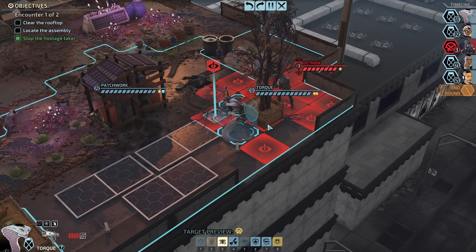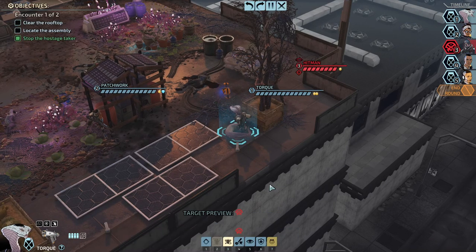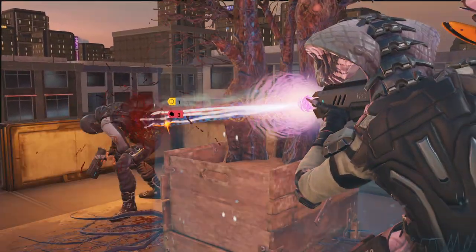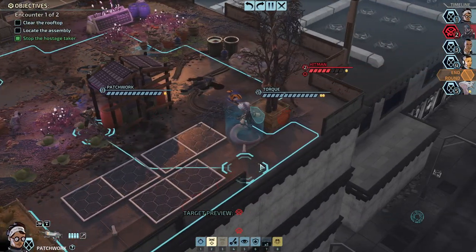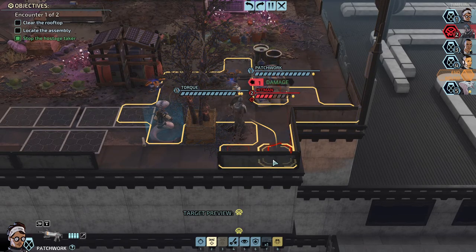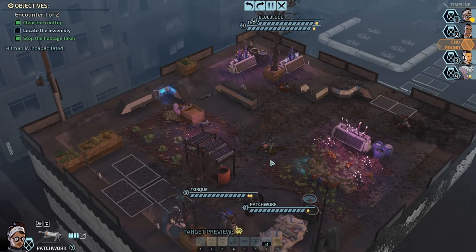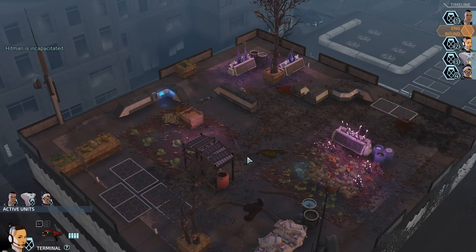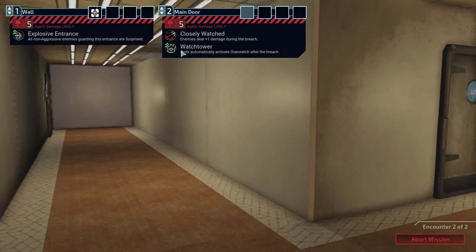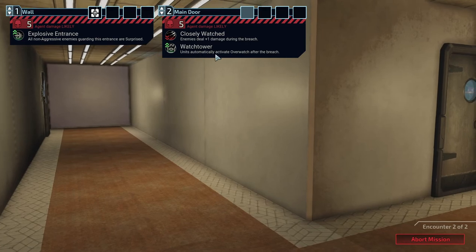Okay, how did we get this hitman guy? Wait, can we just come over here - oh no, we'd get busted. We would need to reload the weapon. I'm good to use it - this is an action though. Okay, come over here, watch my back. Oh, one damage - we can use the robot to kill him, or just shoot him in the head. Now we're going into the room - first we start on the roof. All non-aggressive enemies guarding this entrance are surprised - pretty surprising. Wait - enemies deal one damage during the breach, units automatically activate overwatch after the breach. Let's just surprise them, that sounds good to me.